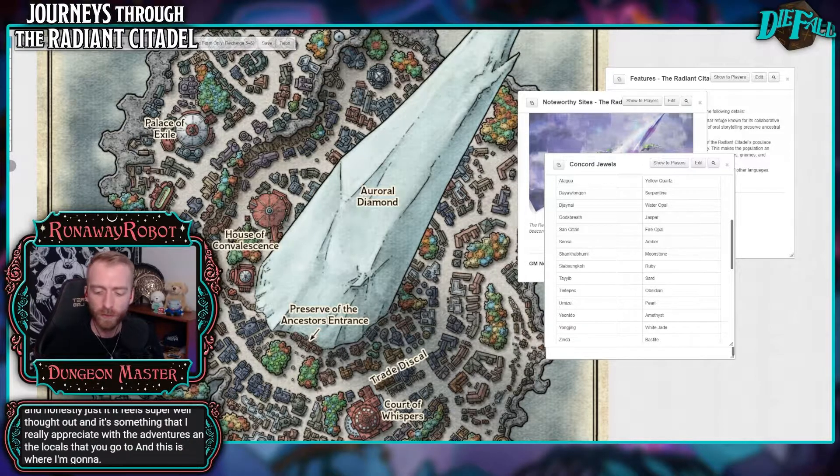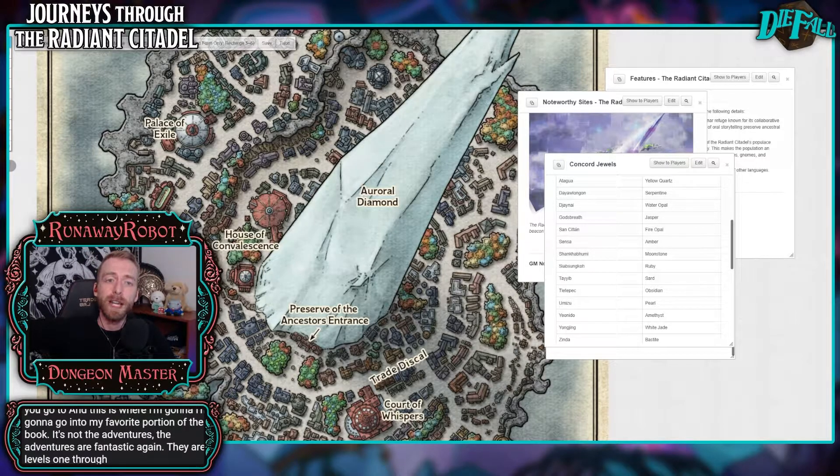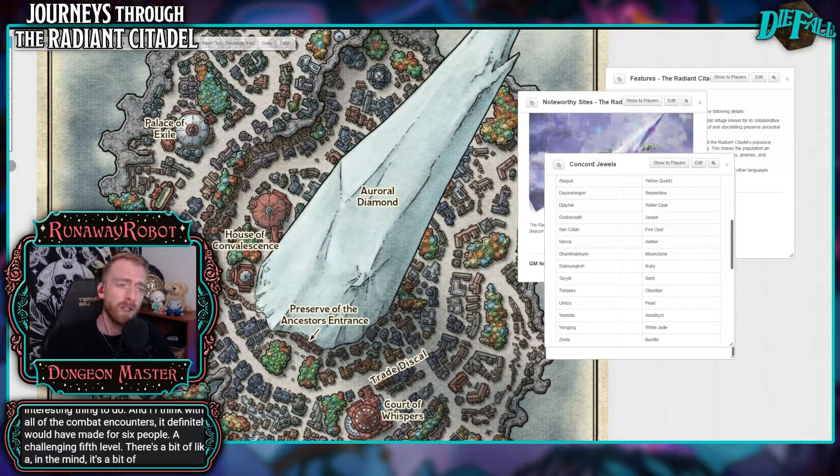This is where I'm going to go into my favorite portion of the book — and it's not the adventures. The adventures are fantastic. They are levels 1 through 14, and we took a level 4 adventure and scaled it up to level 5, which was fun and interesting to go through. I cut out some combat encounters due to time, but it was still an interesting thing to do. I think with all of the combat encounters, it definitely would have made for 6 people a challenging 5th level. In the mine, it's a bit of a dungeon crawl, and I think it would have actually been a rather challenging experience. With more time, or even two sessions, it would have really panned out in that way.